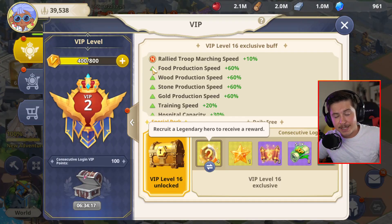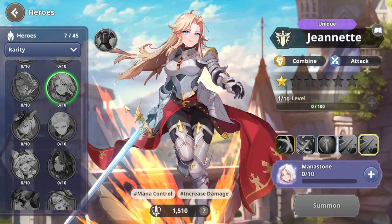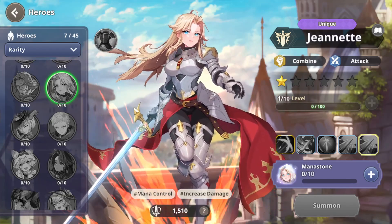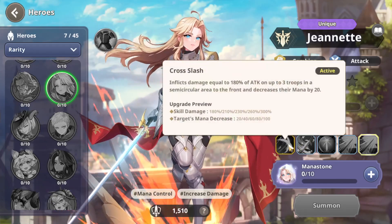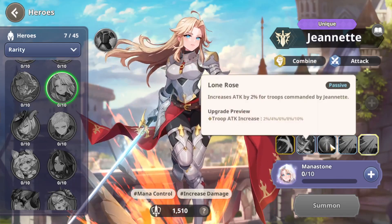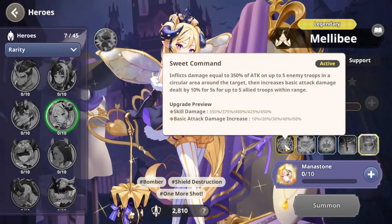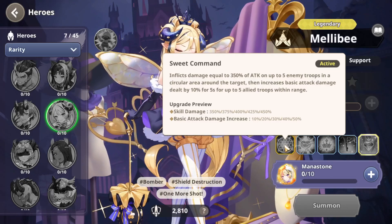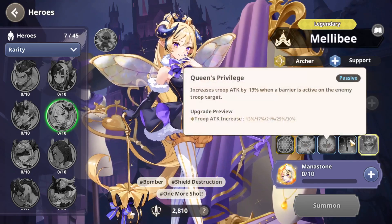If you're a free-to-play player — or honestly for every player out there — make sure you log in every day. Even if some days you can't play much, just log in and get your consecutive login VIP points. One of the early unique heroes I recommend is Jeanette. As soon as you unlock her, use all of your unique mana stones to increase her level, because she has some amazing passive skills. Really good for early game, even into mid game — a perfect hero.